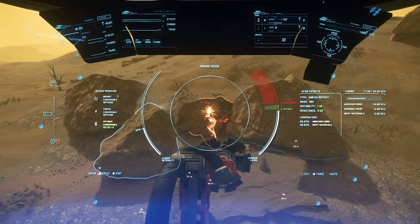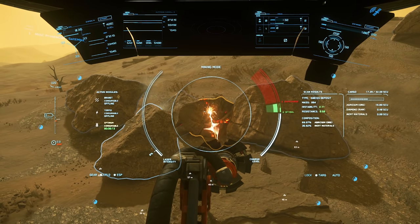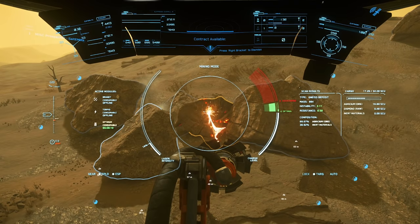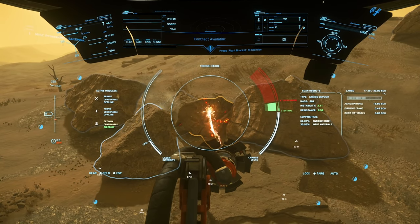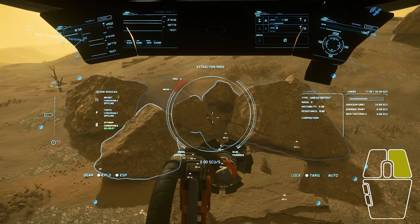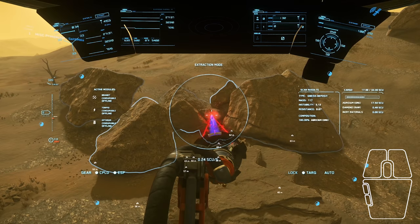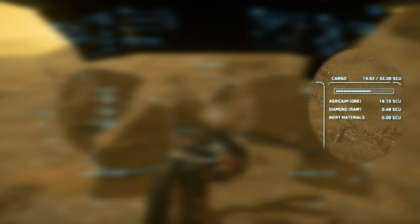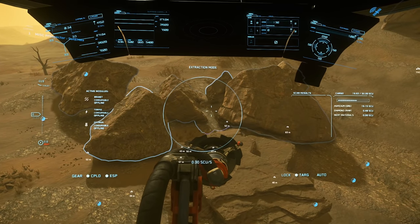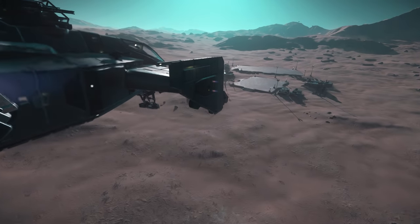Once you break the initial rock, you will notice an orange hue around the smaller pieces and maybe even a purple hue. Orange means the rock is too big to extract and needs to be broken down further; purple means it's the proper size for extraction. After breaking down the orange chunks into purple, right-click to move into extraction mode and left-click to begin extraction. You can now see on the right side the cargo HUD element showing exactly how much of each mineral you have, as well as how full your ship's cargo hold is — a welcome update in 3.12.